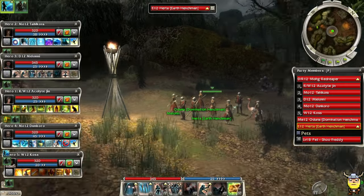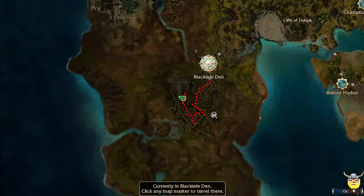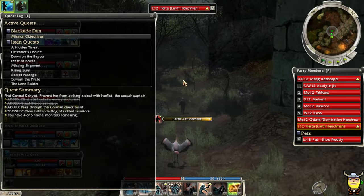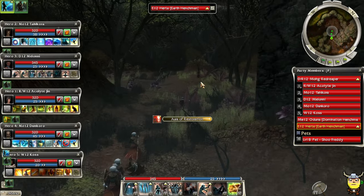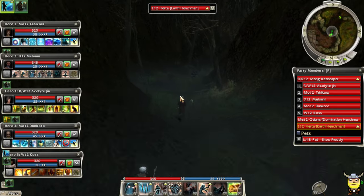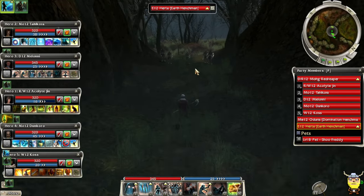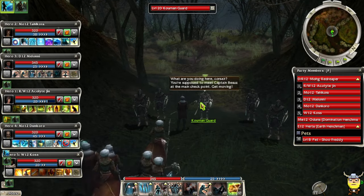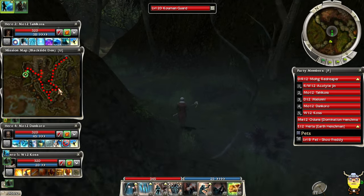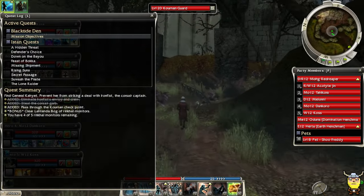We have some bonus objectives - we need to kill some ring-tailed monitor lizards. We're going to go this way and do some exploration. Generally the bonuses in Nightfall are parallel to the main objective, but this bonus forces you to go a bit away from it. I need to go all the way back to Beezus which I think is over to the right.